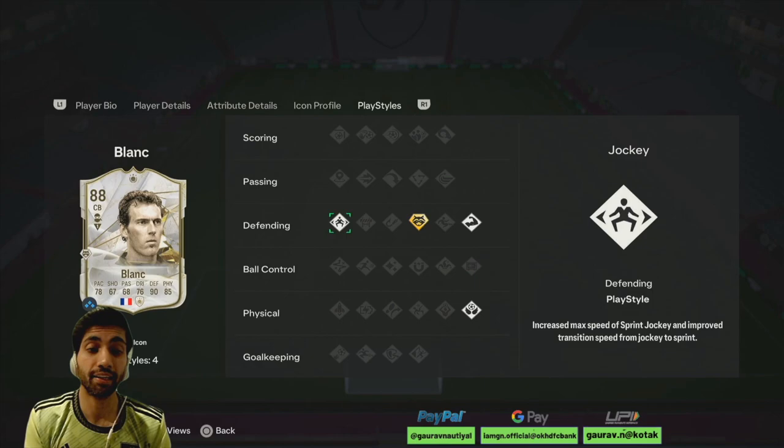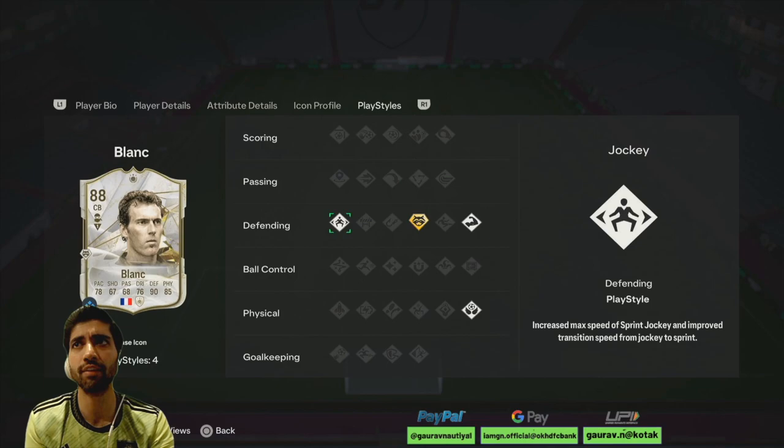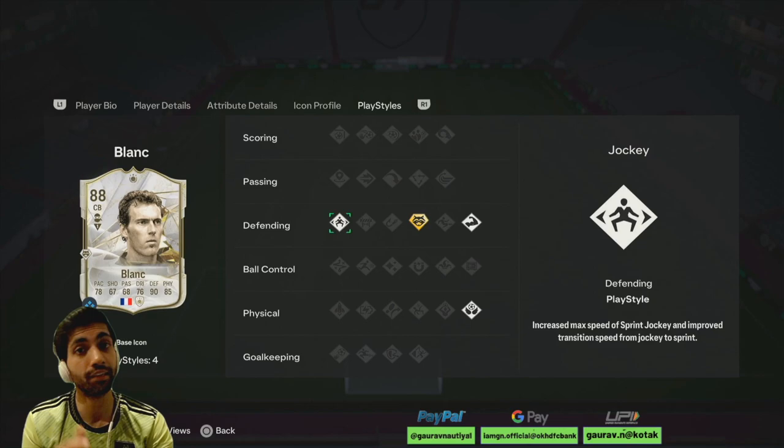Comparing him to Virgil van Dijk — we all know how good VVD is — Blanc is similar. If you want an icon VVD, Blanc is the guy. He is amazing in game. As for the SBC cost, it's around 465–470k, which is not bad at all. Getting a first-owner Blanc for 470k is worth it. This is easily the best icon SBC so far and we still don't have any better option right now.